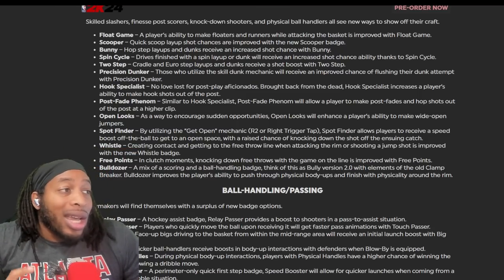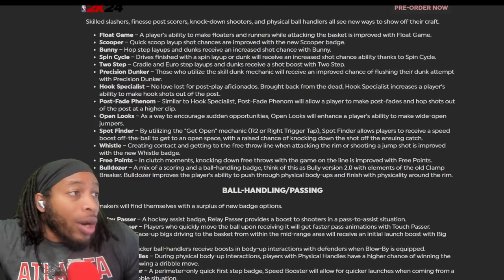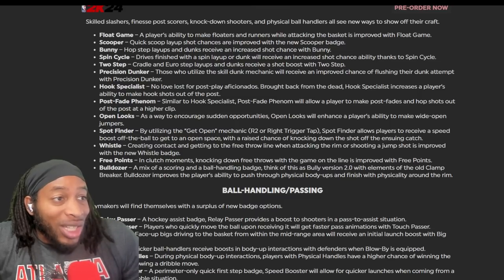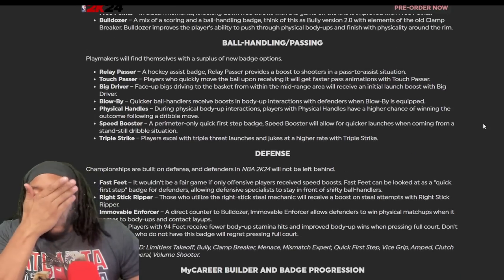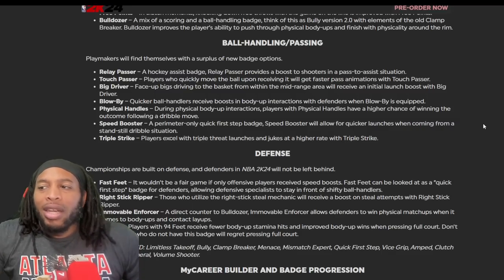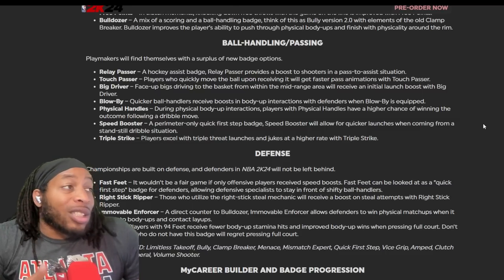Whistle has a lot of potential to be broken - free points in clutch moments, knocking down free throws with the game on the line. Bulldozer - a mix of scoring and ball handling badge. It's the bully badge 2.0 with elements of the old clamp breaker. Bulldozer improves the player's ability to push through physical body-ups and finish with physicality around the rim - he's just gonna push through you and dunk it. That's the rim runner badge essentially.